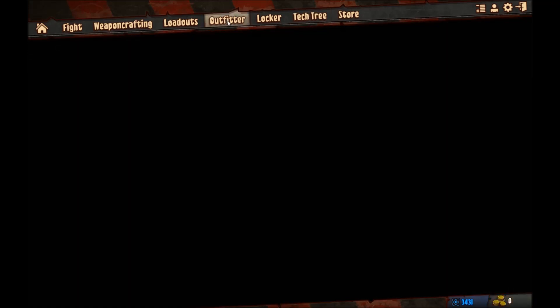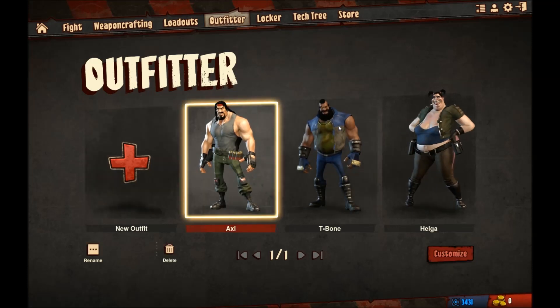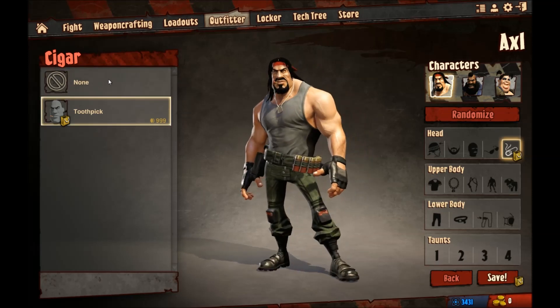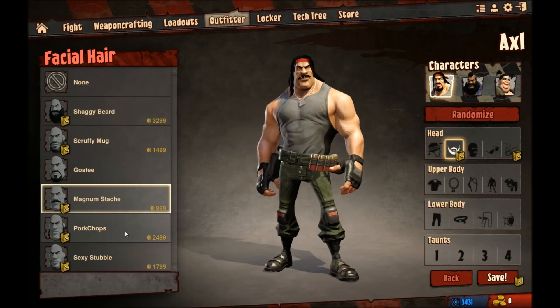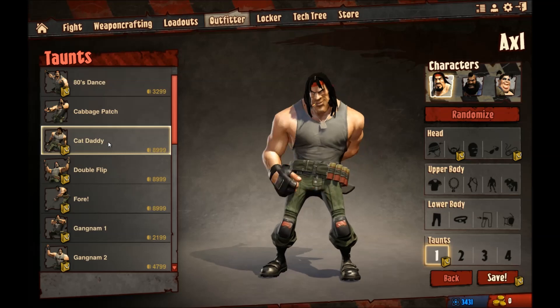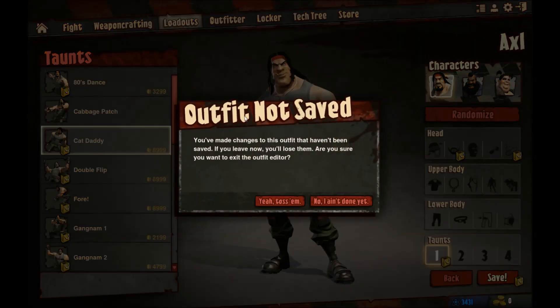Next is the outfitter. Here you can select which avatar you want to play as and customise him with any aesthetics you wish to add or purchase. All aesthetics on this game are via real money currency. As it stands there is no way to earn cosmetic changes via in-game currency or just by playing. However, it is only aesthetic changes at the end of the day — it gives no gameplay benefit whatsoever.